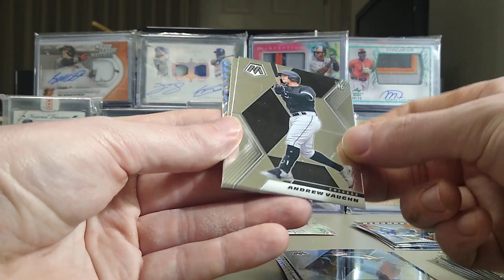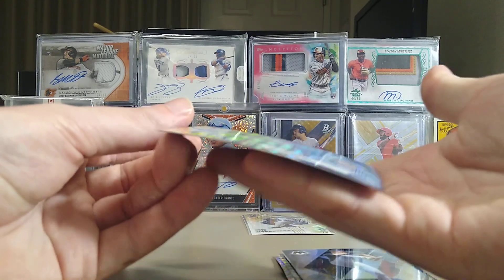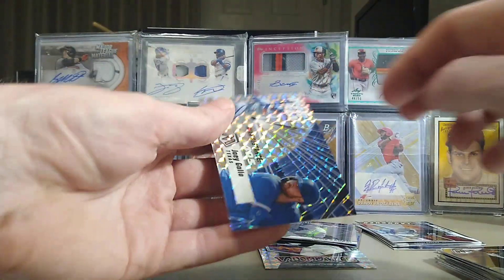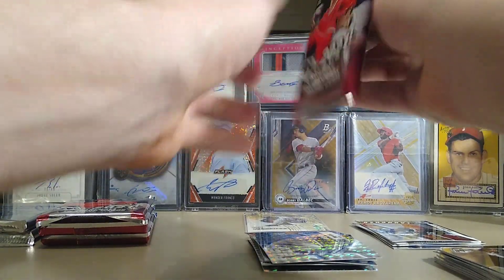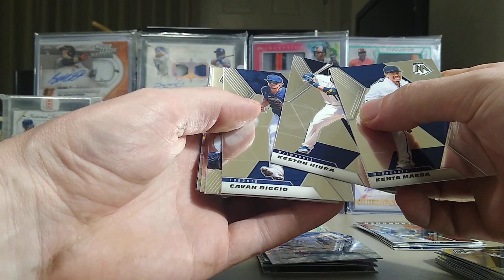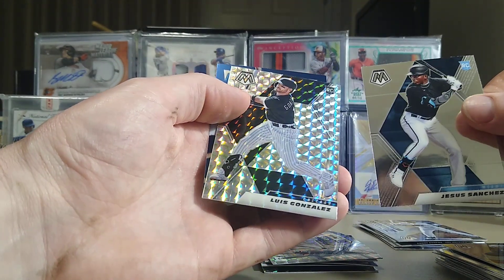We've got Whit Merrifield, Austin Hayes, Max Muncy, Will Smith, Ramon Loriano — who was suspended last year for steroids so I don't know if he's coming back — Andrew Vaughn, and Jorge Mateo. Then a Big Fly of Joey Gallo. One thing you have to be aware of: you can see the warping on that card. These chromium cards with detailed finishes run the risk of warping, so even straight out of the pack your chances of grading a 10 are not great.